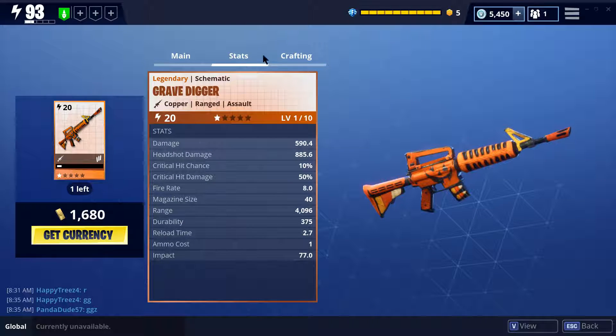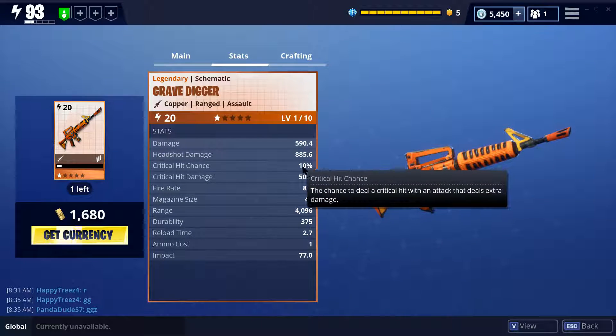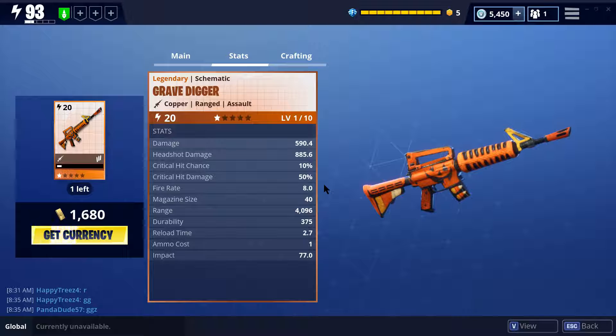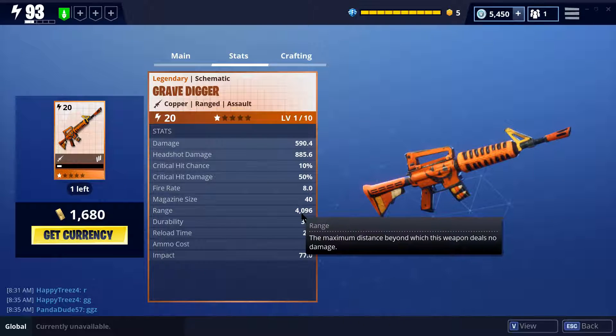Let's check out the stats here real quick. Crit hit chance starts off at 10%, so that's kind of on the low end. Crit hit damage 50. Fire rate 8, so a little bit slower than the Siege Breaker I think. Range is the same, 4000.